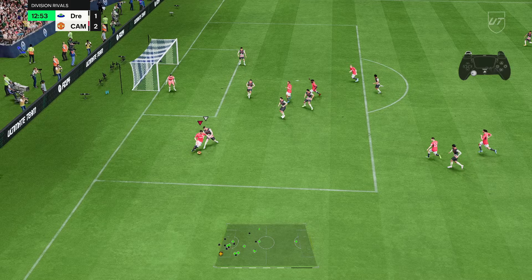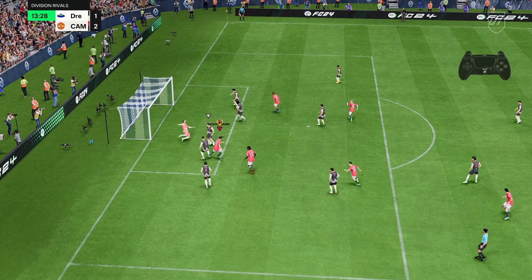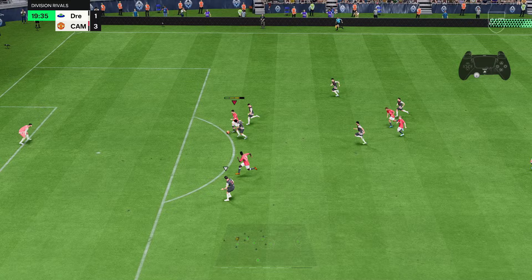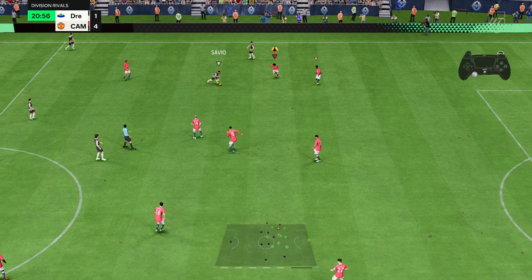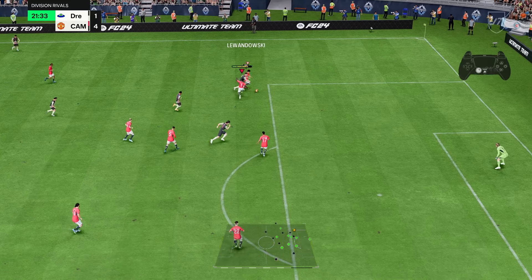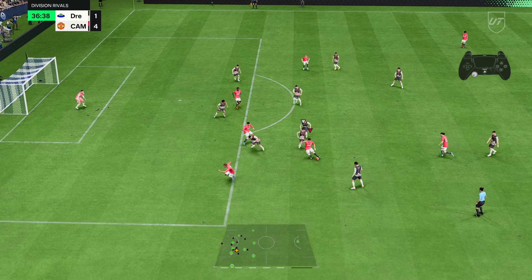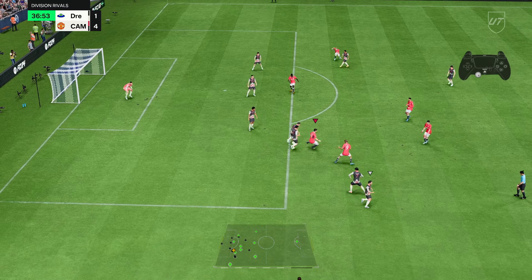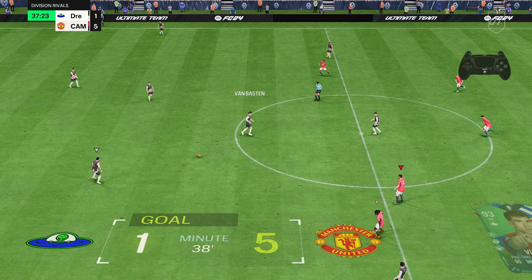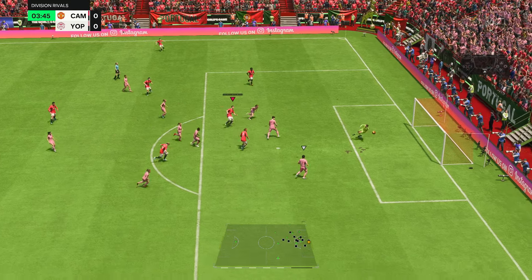Use that 99 strength — yeah, good luck trying to get the ball off of him! I didn't think he would be this quick, honestly — I thought he was gonna feel a little slower than his base 95, but I guess the Engine is helping him out. He genuinely cannot be dispossessed — the opponent is R1 spamming and everything and still can't get the ball off him. Great finish!